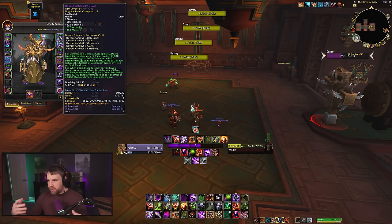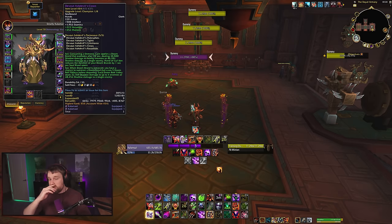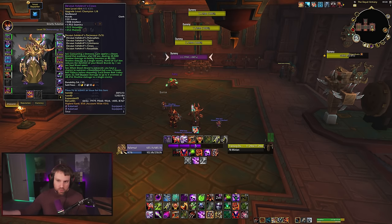Demonology's tier bonus in patch 10.2 revolves around Demonic Cores — basically instant cast Demon Bolts. A Doom Brand is applied to your target, dealing damage when it expires. Consuming a Demonic Core applies a Doom Brand. Casting Hand of Gul'dan on a target reduces the duration of Doom Brand by one second per soul shard spent, so it's a way to quickly reduce what is baseline a 20-second buff.